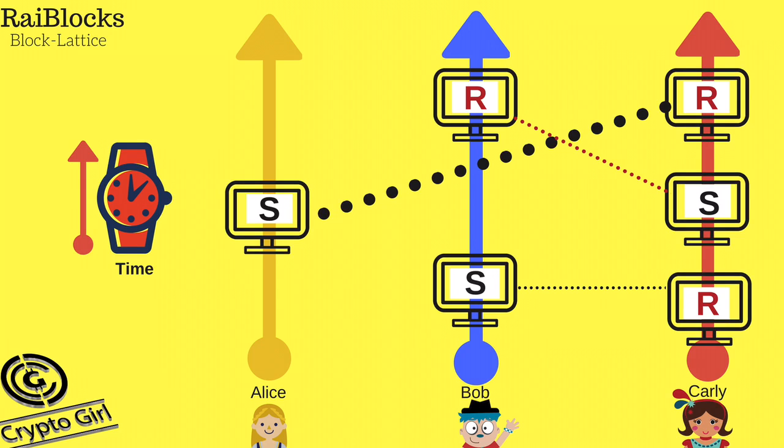So here, if Alice on the left wants to send some Ryblox to Carly, she would create a block which is the sender transaction, as you can see above her head here. Then Carly will have to create another block to receive that transaction. If Carly does not create a block to receive the transaction, it will not be completed — it would just be left hanging. Carly also has to confirm the transaction by signing that the Ryblox Alice sent has been received by her, and then the transaction gets recorded on the network. You can see that the transactions don't have to be in real time — even if Carly's offline at that time, Alice can still send the transaction, and whenever Carly gets online she can create her own block, receive the transaction, and it will be completed.